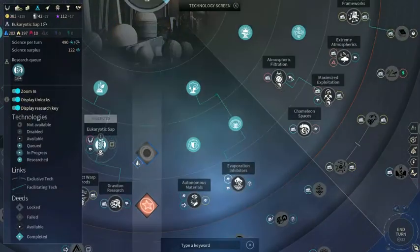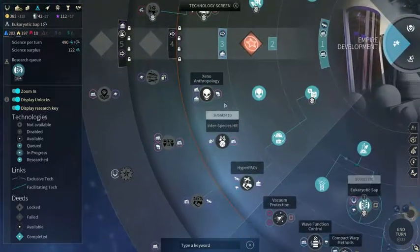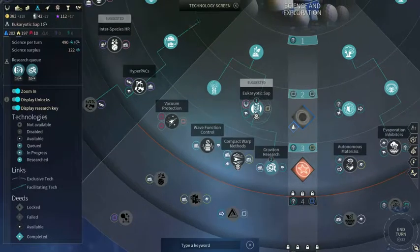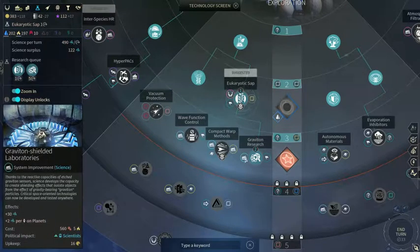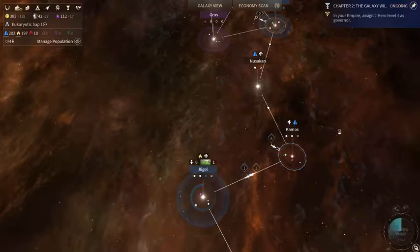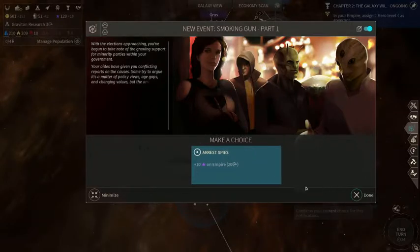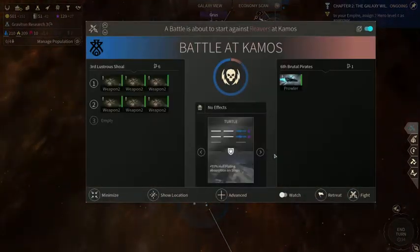I could use some happiness — that's just free happiness. All nice ash planets. I want Graviton Research because that is a good science building. Like, plus 25% unhappy — that's not in most of my systems right now, but it's just a solid boost no matter what, always good. I want more influence. I shall defend the faith, whatever that requires.